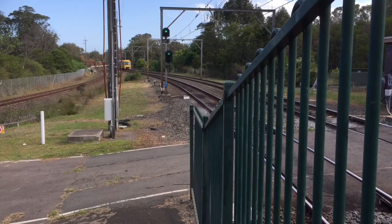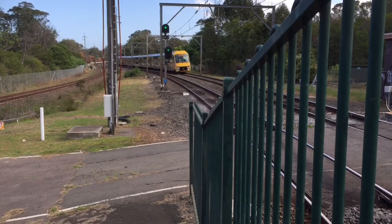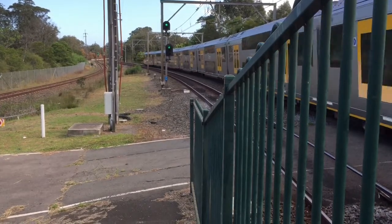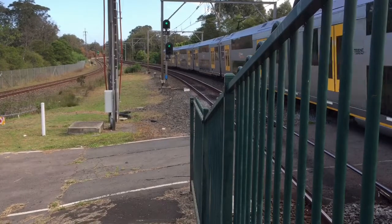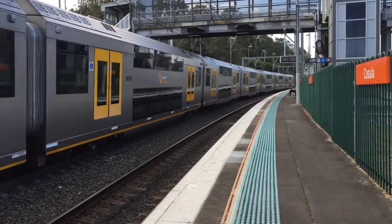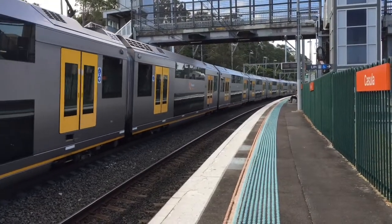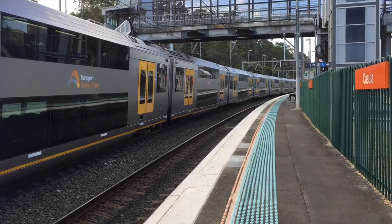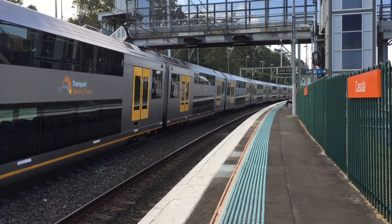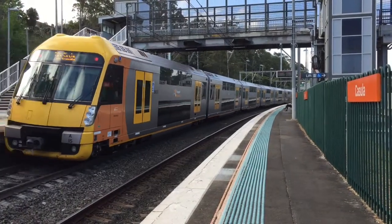We have a Waratah arriving onto Platform 1, City Circle via Granville service. Waratah Set A15. Waratah Set A15 now departing Platform 1, City Circle via Granville service. Its next stop will be Liverpool.